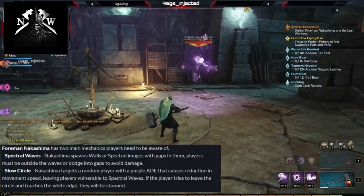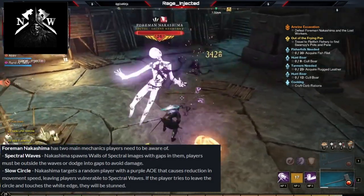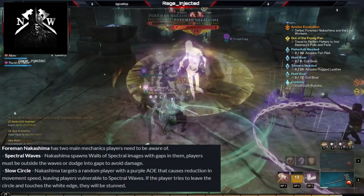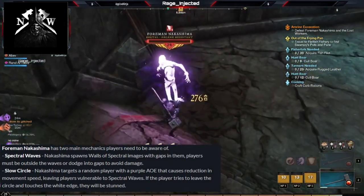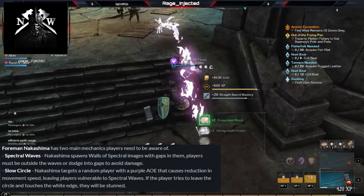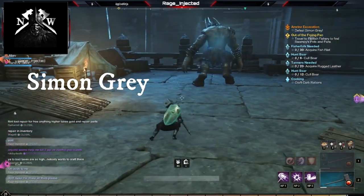The dungeon has 2 bosses: 4 Minakashima and Simon Gray. 4 Minakashima has 2 main abilities to watch for — try not to get hit by the wall and jump out of the circle. Both these abilities trigger fast, so be on your toes. Once you down him, keep pushing through the mobs until you get to the last boss.